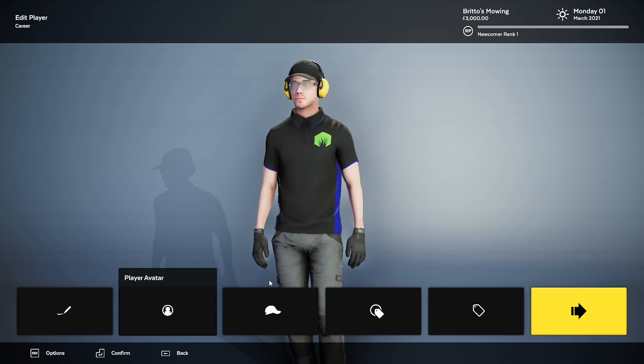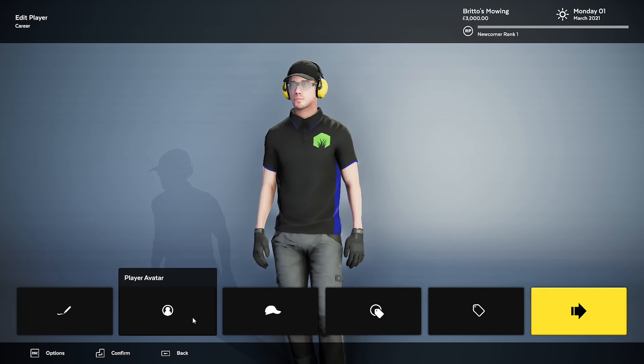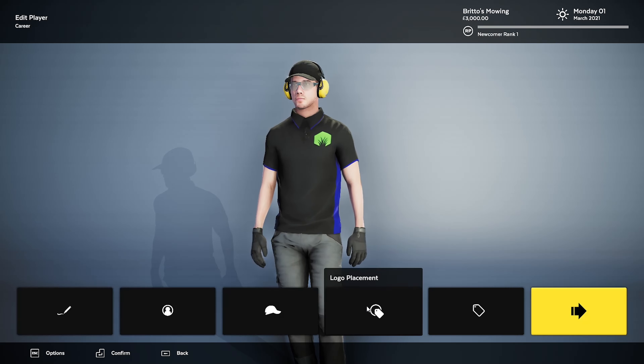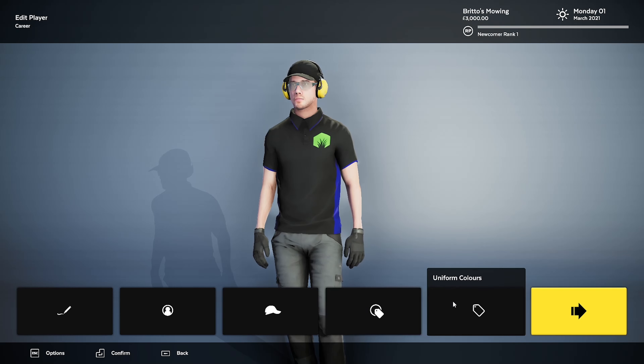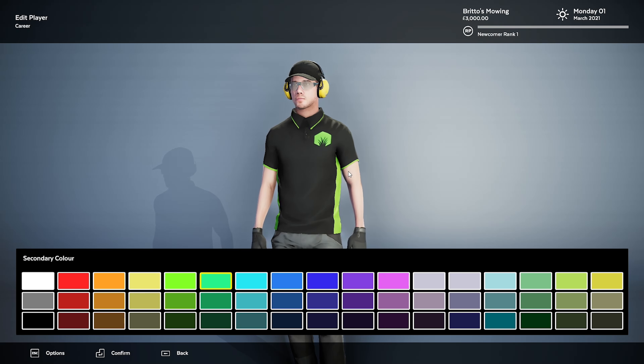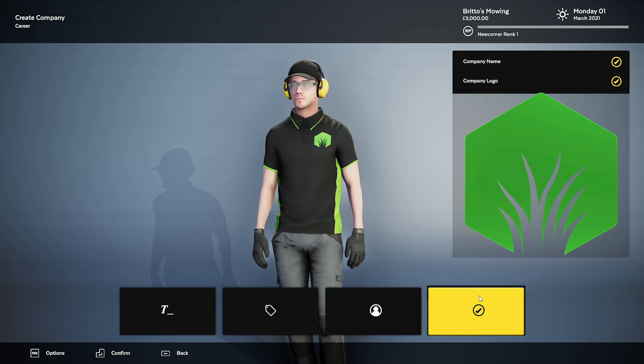Name: Britta. Player avatar — we'll leave it as that. I'll change the hat. I actually do wear a black hat when I'm at my lawns, which is pretty cool that there's one in there. Uniform colours — I have a black t-shirt with like a light green under my arms. Looks pretty similar to my shirt actually, really perfect to be honest.